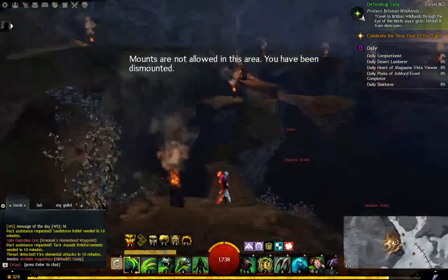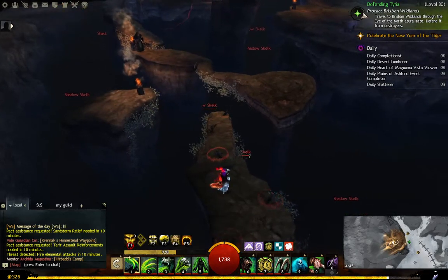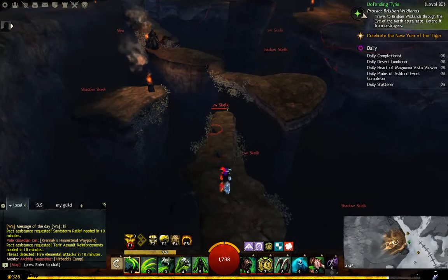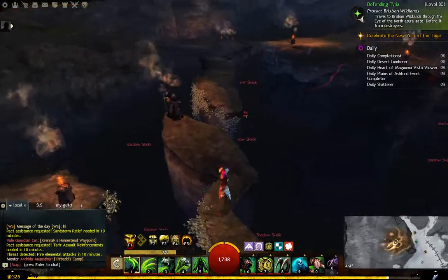Once you're in this cave, all you gotta do is watch out for the Ravens, because they will bounce you back. Just take it slow, take it easy, because you don't want to fall down there. Once you fall down there, you pretty much have to reset the puzzle. So just take it easy.